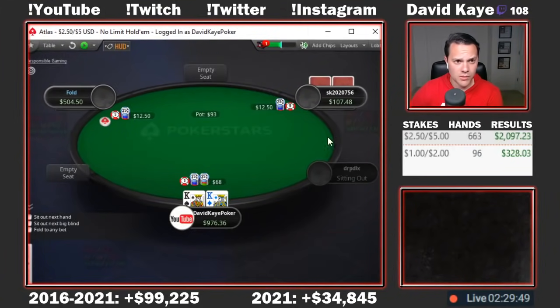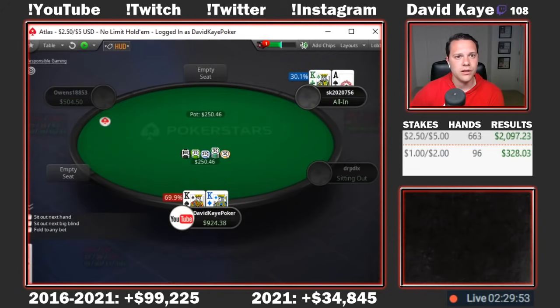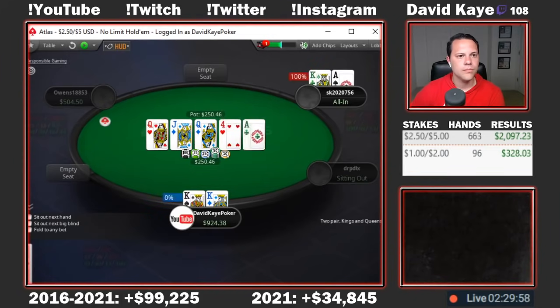Button open, small blind flat, we go for the squeeze. Small blind is pretty short, they jam, and we get it in with kings versus ace-king. Ace on the river cracks our kings.